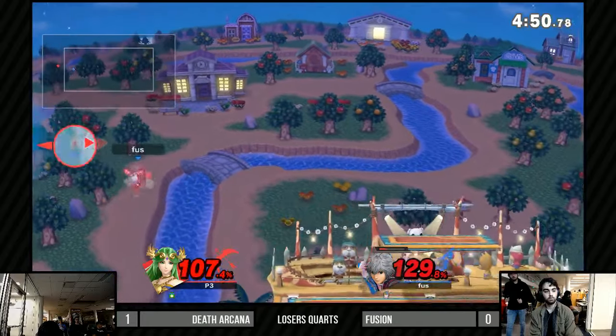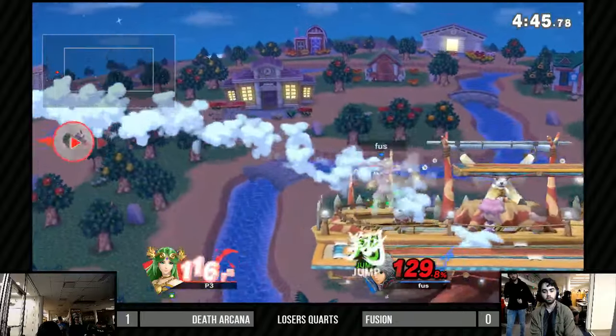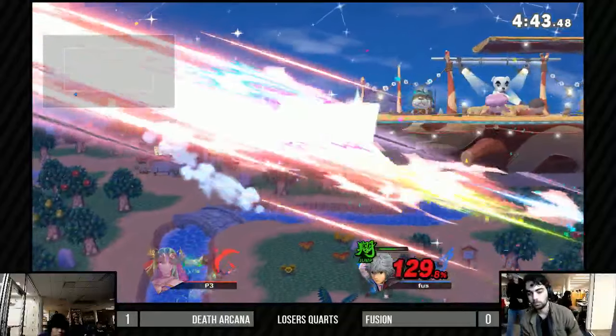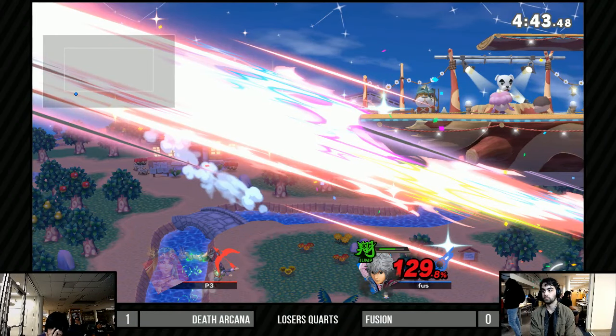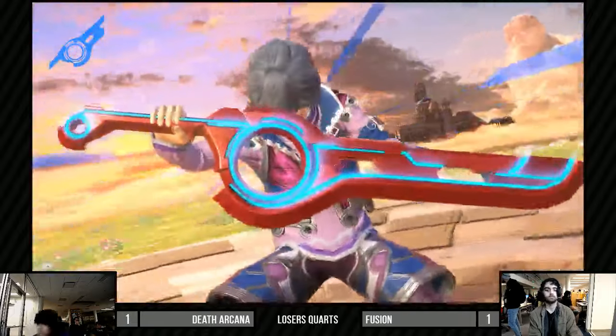He's already lost it — that's a really potent thing about the new art changes. But he walks off and smacks him — some of that classic edgeguarding. I think edgeguarding in this game is so strong.